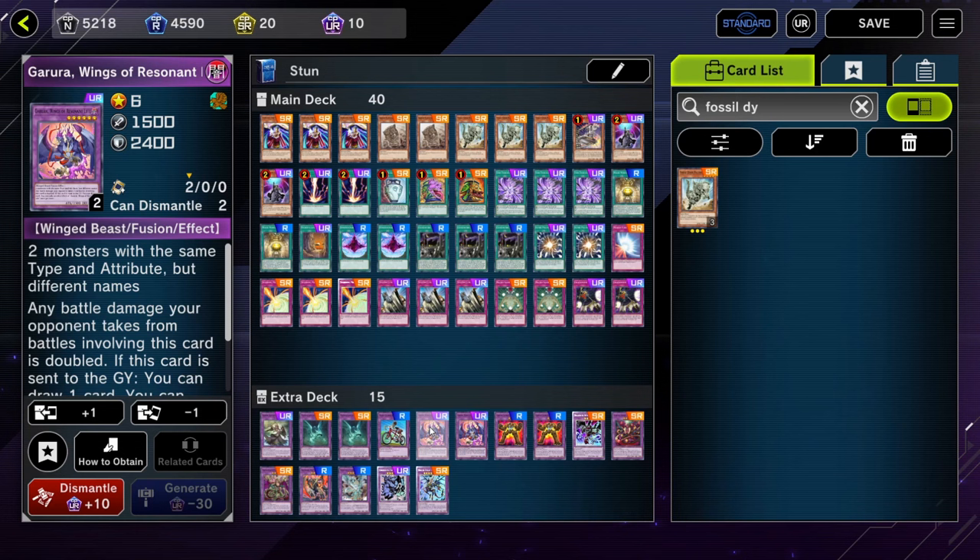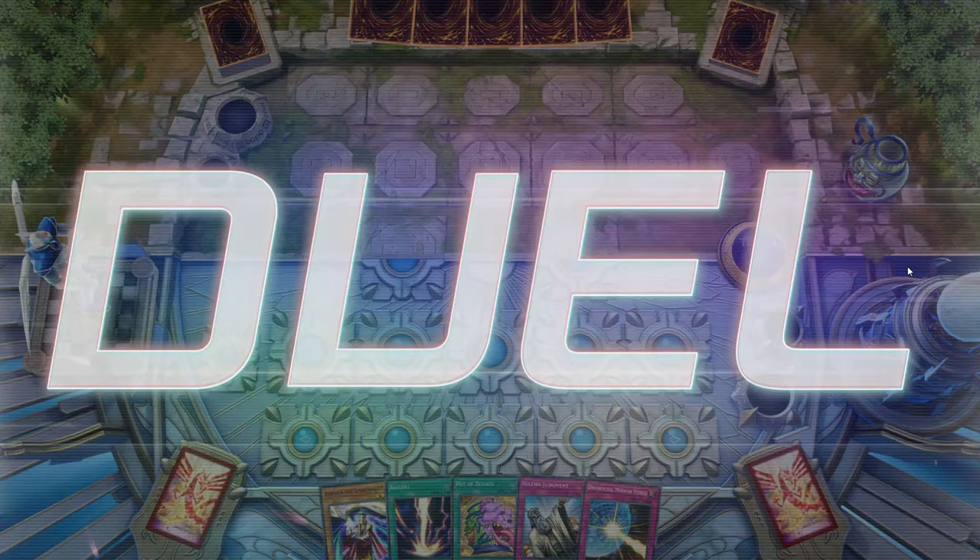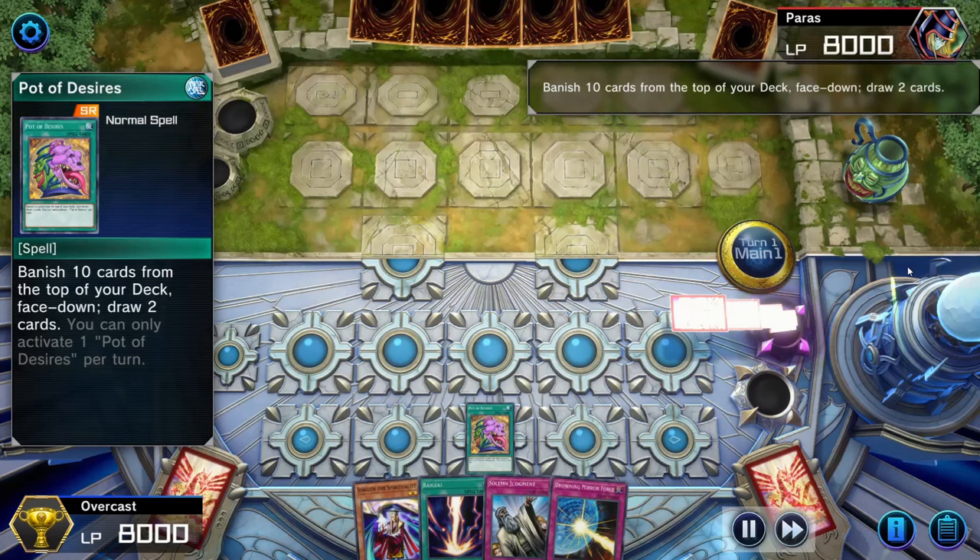So that's it for the decklist — let me know down in the comments below what you think, any suggestions or improvements, and now I'll show you some replays. So first replay of the video — this is one of those quick and easy wins I talked about. For some reason I was running Drowning Mirror Force instead of Storming Mirror Force, I don't know why.